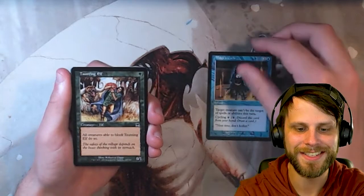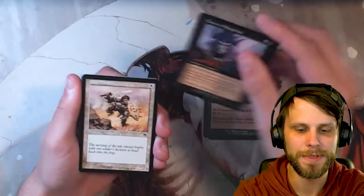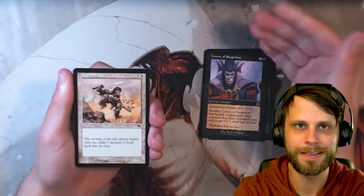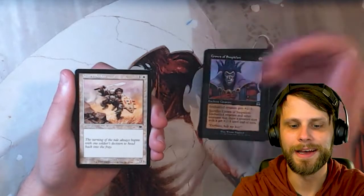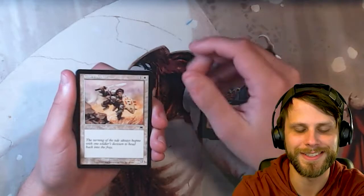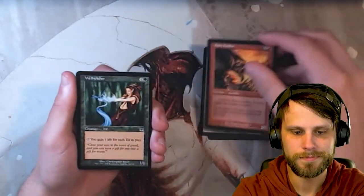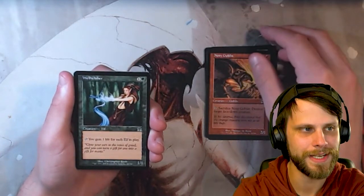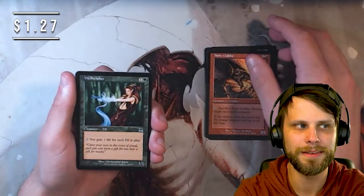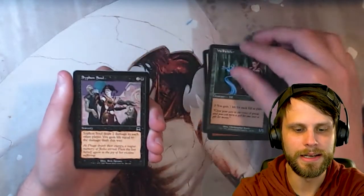Mage's Guile. Taunting Elf — I actually really like the elf cycle here, this is very fun. Crown of Suspicion. Glory Seeker — one of my first decks that I was gifted by a friend gave me a soldier deck with Glory Seeker in it. I always thought, oh, it's a 2/2 for 2, that's perfect. Little did I know. Nosy Goblin. Wellwisher — actually not a bad pull; I don't think it's got a lot of value tied to it, but in the elves deck this is very helpful occasionally.